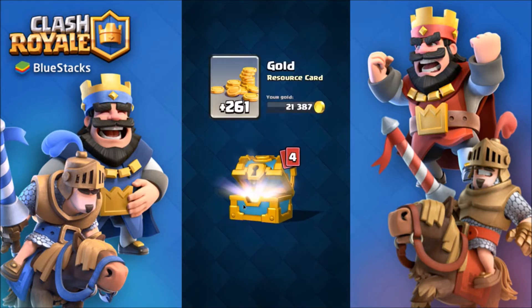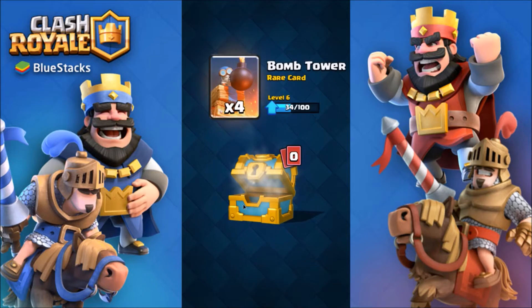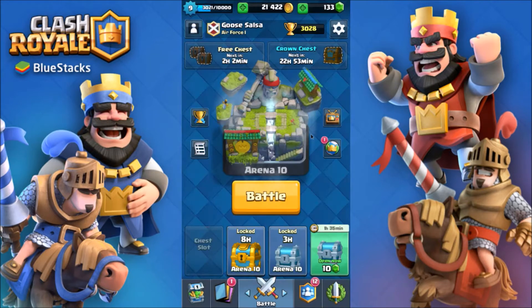But first, let's open this gold chest. We got some goblin gang cards — nice — and bomb towers. Okay, that's not bad.